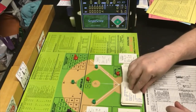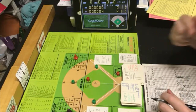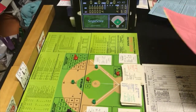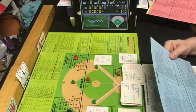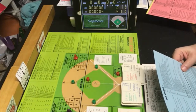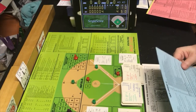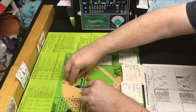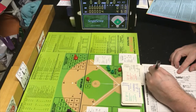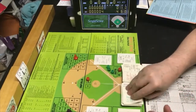Next batter is Dwayne Murphy. We got a PBZ — I think that's a strange wacky play chart. I'll pick another card — it's a 31. Random 31 is ground to the pitcher, pitcher is CD one or two — that's an out. One to three, one away. That was Murphy.